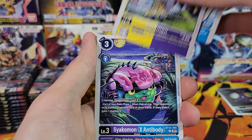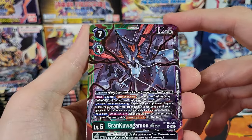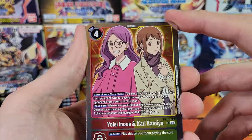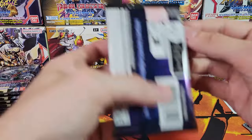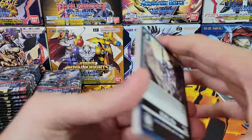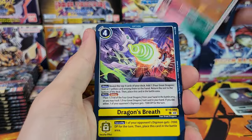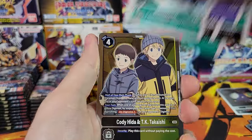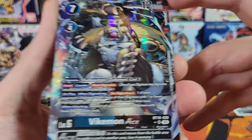I just want to enjoy some of the artworks real quick. Gran Kuwagamon Ace. And we've got a Yolei and Kari rare. All right, so giving away the top hit of the box — that means if you know how Digimon boxes are, we're giving away probably an alt art, a secret rare, or a secret rare alt art, because the secret rares do have alt art versions. Oh, we've got a Cody and TK and Veikmon Ace!